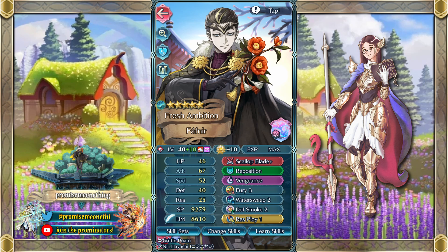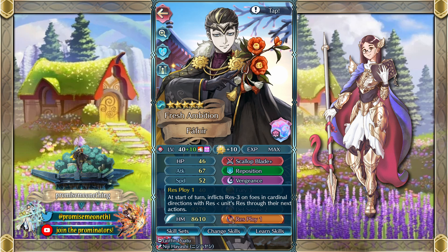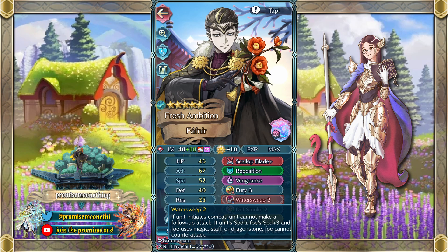Next is my New Year's Fafnir. Obviously a lot of you don't have him, but I thought it would be fun to do a free-to-play take on his build. First off we've got Scallop Blade, which comes in the Ephemera codes — I believe we got a Summer Ursula who came with that. The effect is: if a penalty is active on the foe, grants Attack and Speed plus 5 during combat. So we really want that penalty active, which is why we've got Res Ploy to debuff the foe's res and Defense Smoke to debuff the foe's defense after combat. Then we've got Fury as his A skill — great budget option available on a 4-star Hinata — and Vengeance, which combos really well with the chip damage from Fury. And Water Sweep because Ninja Camilla is honestly a really big threat nowadays, and this helps make sure she can't counterattack, plus any other mage nukes since he does have really high speed and will almost always activate it.